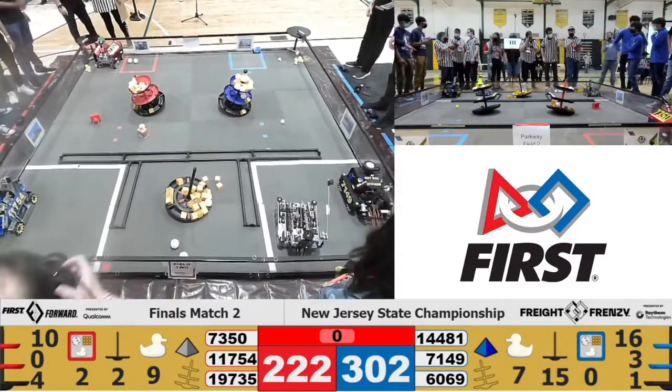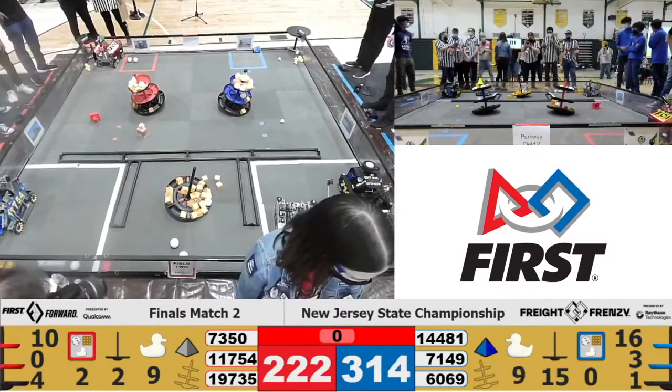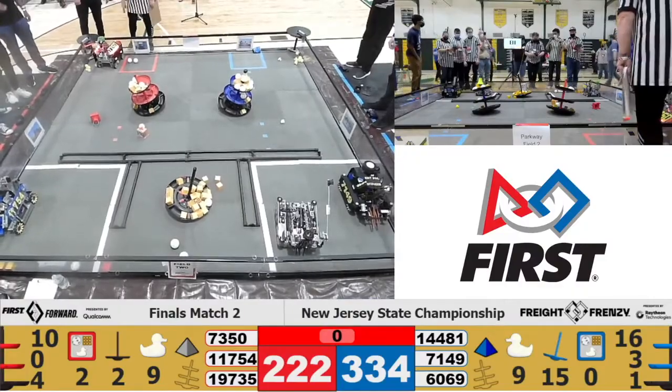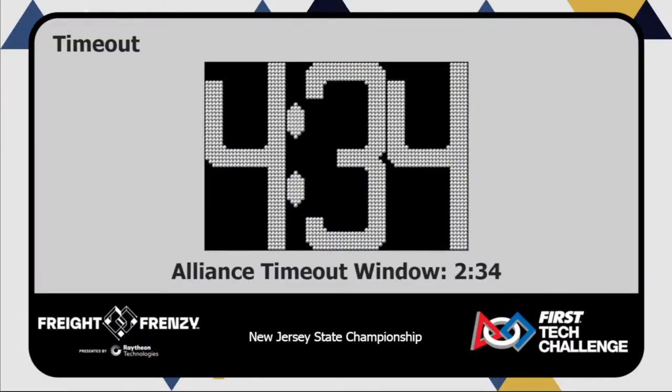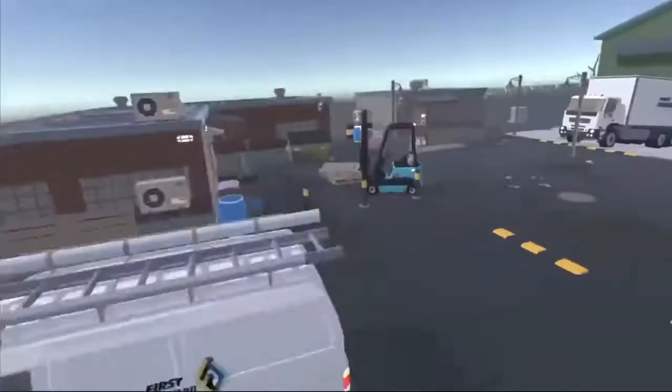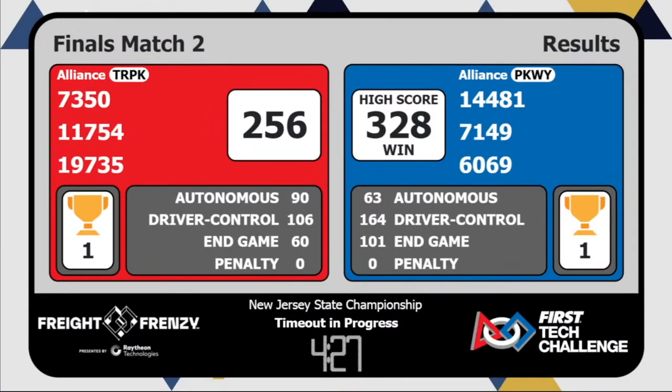Wow, wow, wow, wow. Wow, look at that Blue Alliance score! All right, we are ready for the scores for finals match number two. The Blue Alliance takes it with a new high score — 328 to 256. That is unbelievable. The Parkway Division not only shows signs of life, but very strong signs of life. Outstanding job. 256 on the Turnpike Division ain't nothing to sneeze at either.